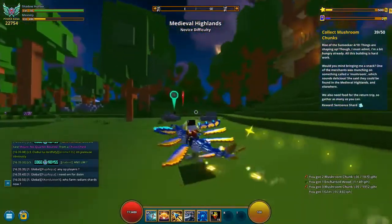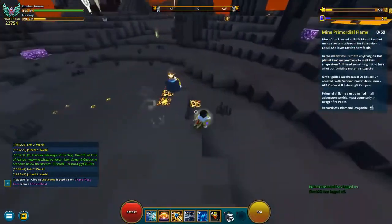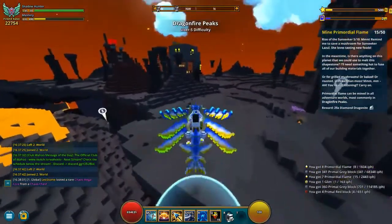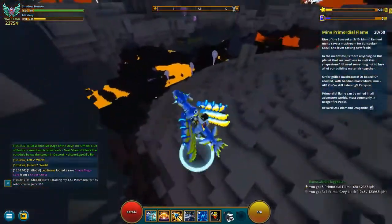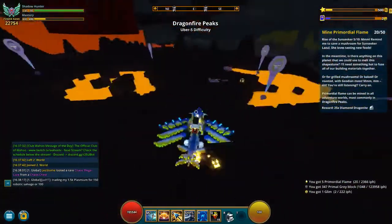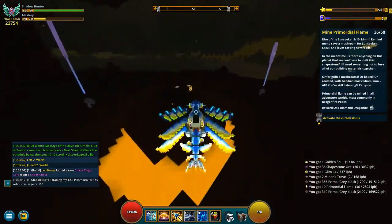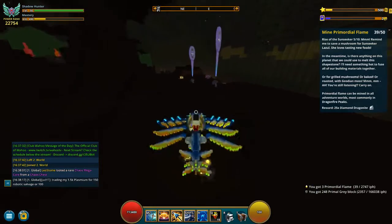Waypoints is a very useful mod. With collecting 50 mushroom chunks done, we're heading on to step five. Step five is to collect 50 primordial flames. I suggest you do this in prime world five in the dragonfire peaks area, but you can do this in basically all areas. As you can see in the footage, there's a lot of sharp stone and of course primordial flames there too. 50 doesn't really take that long on gathering day, and you can also get it on the marketplace.